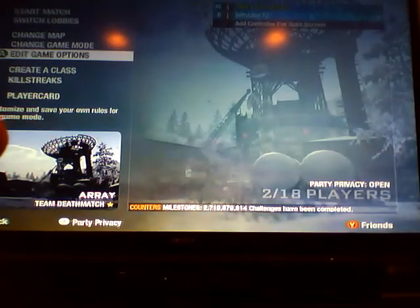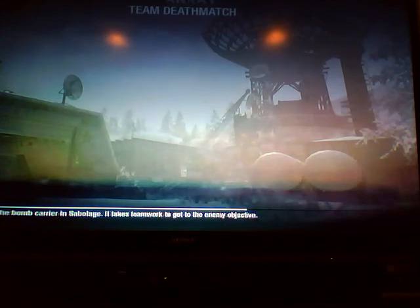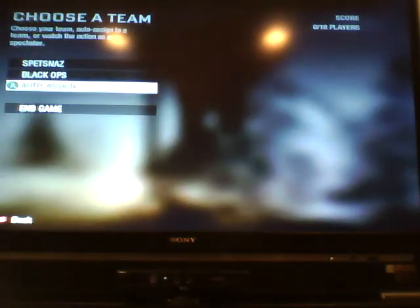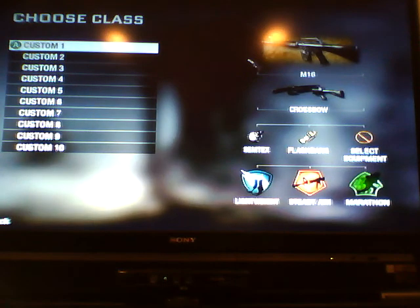I don't have a stand for this, so I put it against like a book. You need a gold gun and a crossbow — specifically, a gold gun with a grenade launcher attached to it and a crossbow, of course, if you want a gold crossbow.